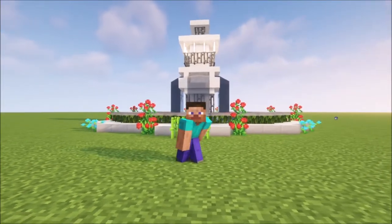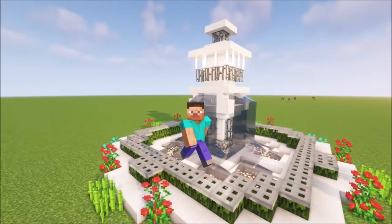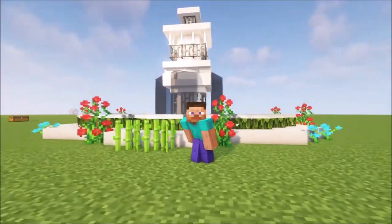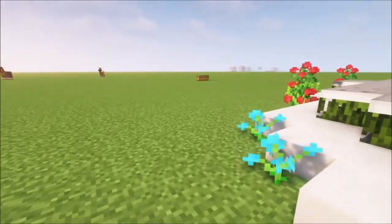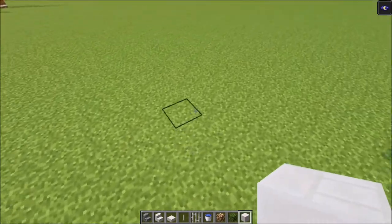Hello and welcome back to a brand new episode of the Let's Build series in Minecraft. In today's episode I am going to show you how to build this modern water fountain. It is a quite nice design and it is actually quite easy to build as well. Let's go through the materials — this is basically everything you need, and I will have the same list in the description.